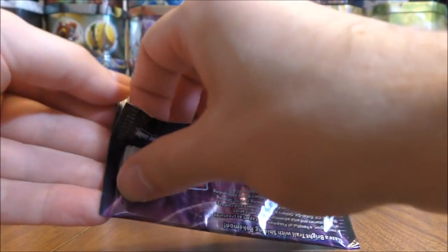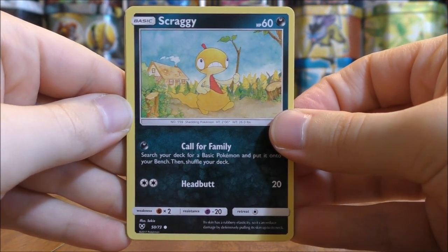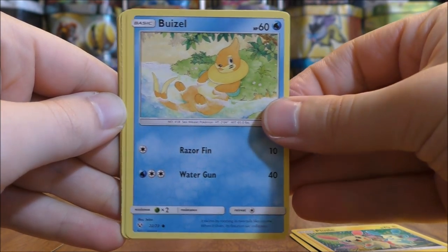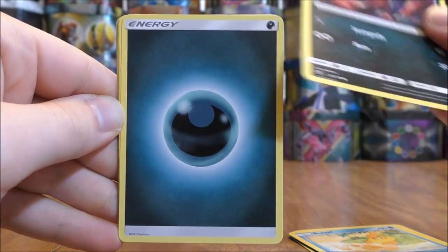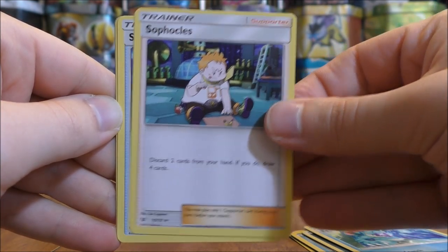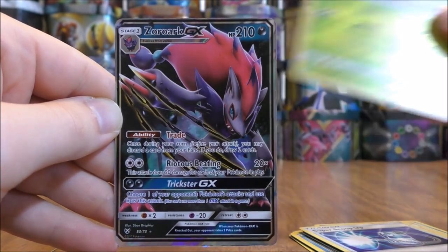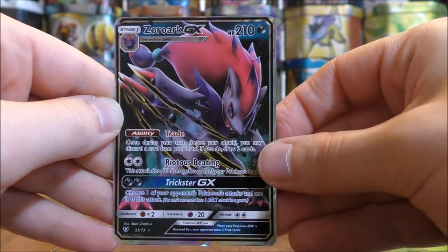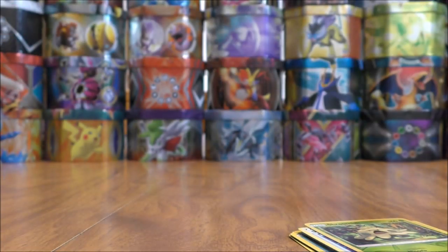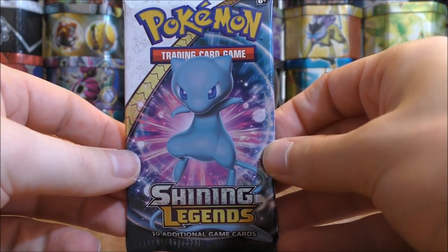Pack twenty-three is a Mewtwo cover artwork pack. It starts with Scraggy, Torracat, Plusle, Weasel, Zorua, Darkness Type Energy, Feraligatr, Sophocles, Super Scoop Up, a Reverse Holo Shroomish common, and the rare is a Zoroark GX — one of the best GX cards in this set. I've pulled four GX cards so far, but it had been a while since pulling a GX.